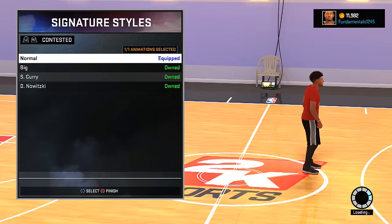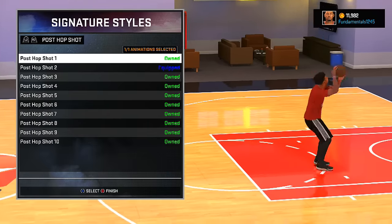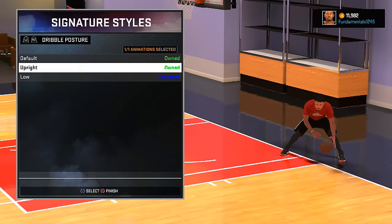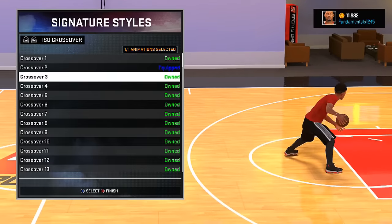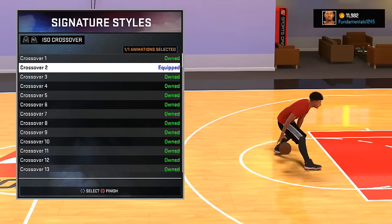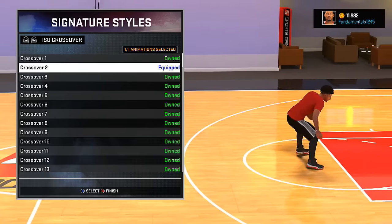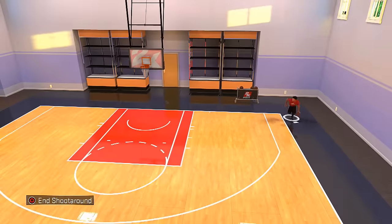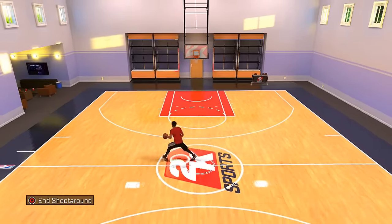Let's get into the signature styles. Now for all of this right here, leave it alone — whatever you got set for your preference, leave it alone because they don't do anything in the park. Right here is where you want to mess around with stuff. What you want to have is crossover 2. This is the main crossover that the cheesy dudes at the park are using. When you keep getting done off by crossovers, they're using crossover 2. You get speed boost off of this, plus you can spam it.